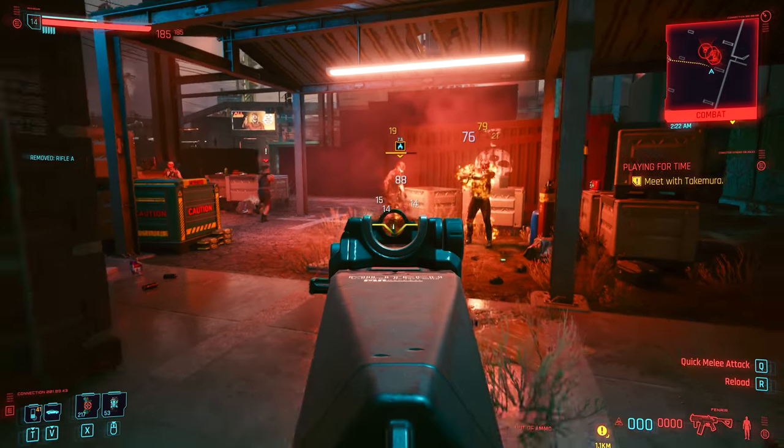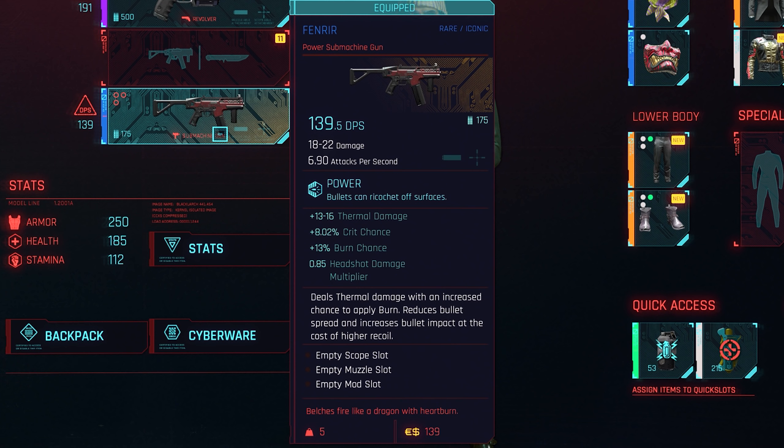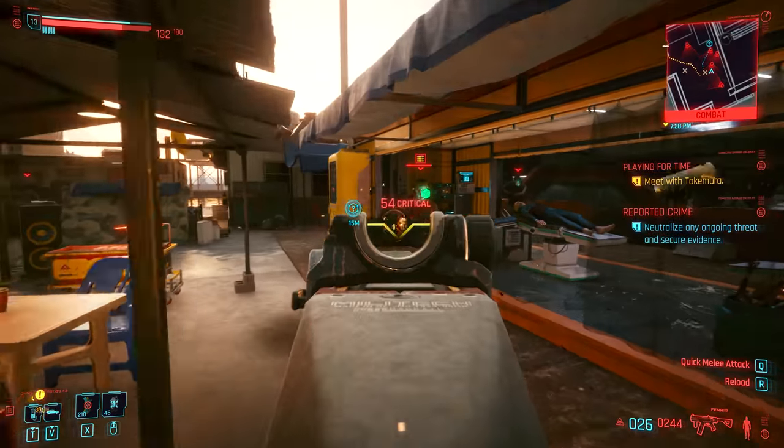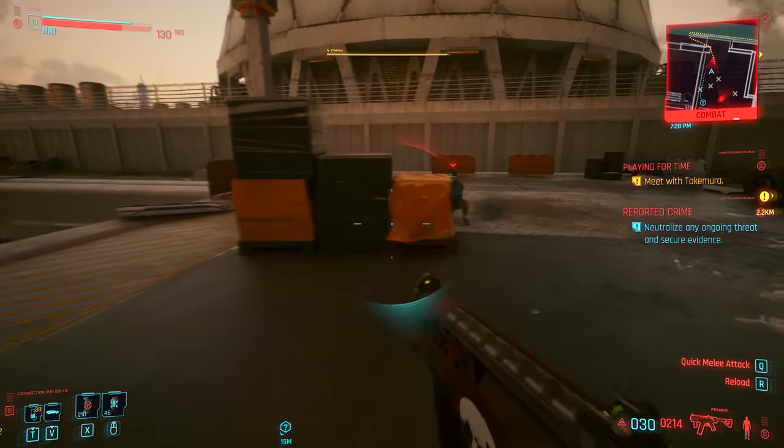Now that we have Fenrir, let's take a quick look at its stats. When I picked it up it had a DPS of 139.5 and a damage of 18 to 22 per shot. It also does 6.9 attacks per second — this part is really important for this weapon's ability to scorch enemies. It is also a power weapon so bullets can ricochet off surfaces. It has a +13 to 16 thermal damage, an 8% crit chance, a 13% burn chance, and a 0.85 headshot multiplier. Its displayed stats don't look too crazy, but in use it's a whole different beast.